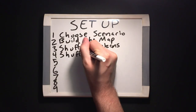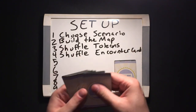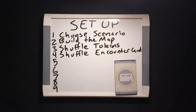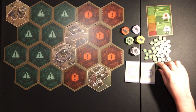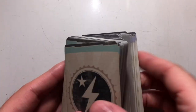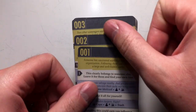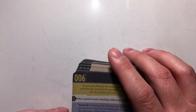Step four: separate and shuffle the starting encounter cards — the ones with the stars in the upper left corner — into a wasteland deck and a settlement deck. Leave all of the remaining encounter and quest cards in numerical order and place them nearby. This is the card library. If you need to find a card in here, be careful to only look at the numbers in the corner and not to read any of the spoiler-packed text below.